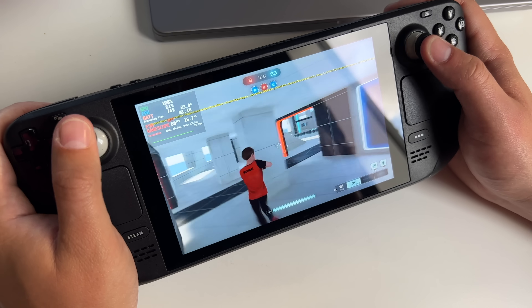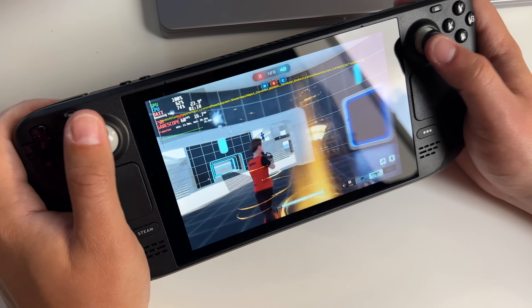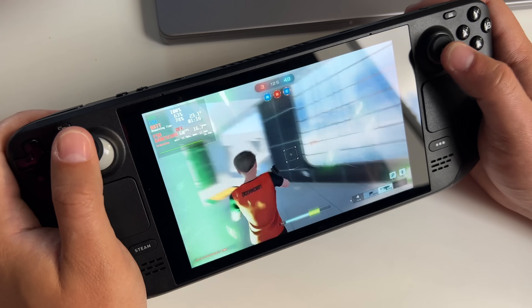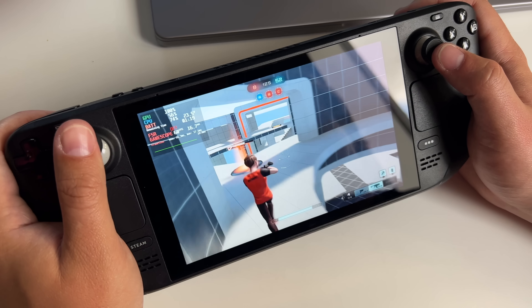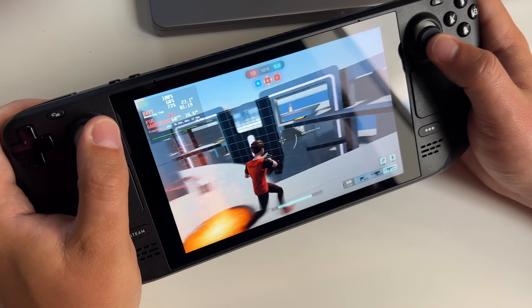They give you so many things. I don't know how to build a third-person shooter arena game, but they pretty much give you the game and say, 'Just move some pieces around.' You want to change a game mode? There's a way to do that. Change the characters, effects, or guns? You can do that. Or just keep the base system, throw your own characters in, package it, and release it. It's crazy.